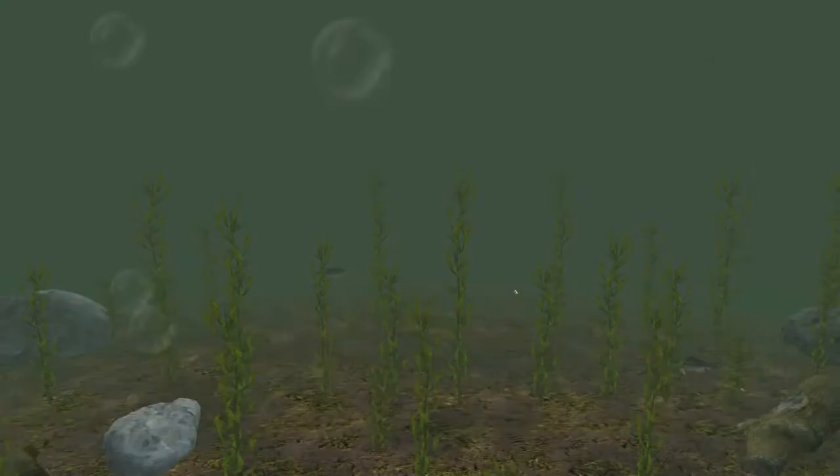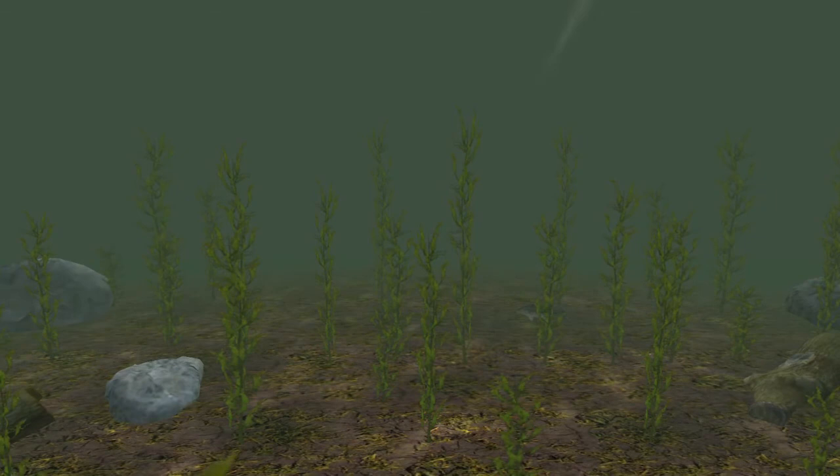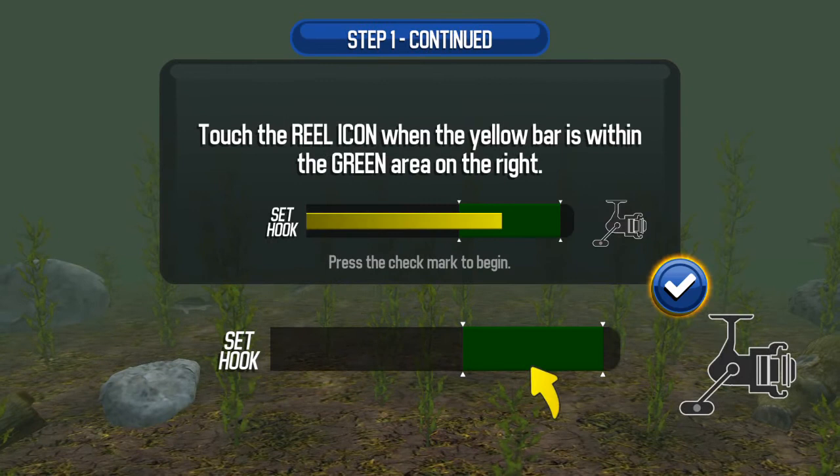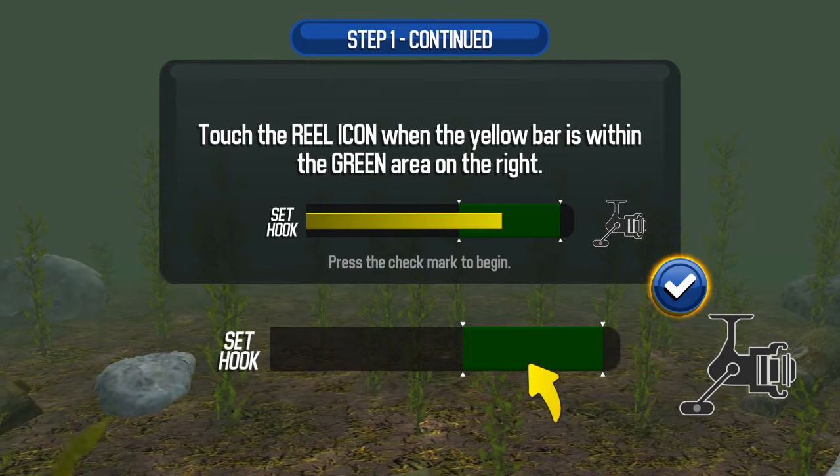That's pretty nice. There's a fish. You got a bite. Let's set the hook — it takes two steps. The yellow bar will start moving to the right. Keep it within the green area on the right. So it goes over to the green. Touch the icon when the yellow bar is in the green.